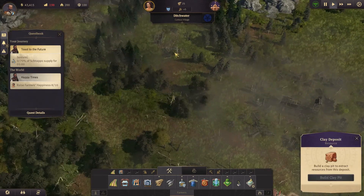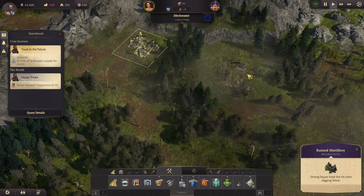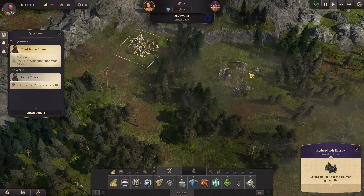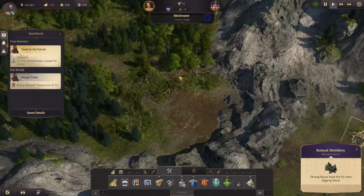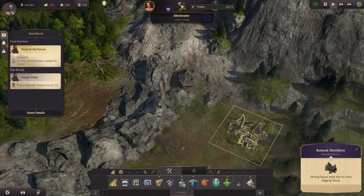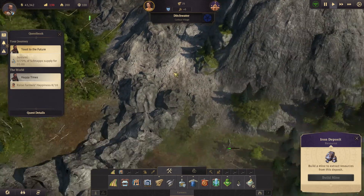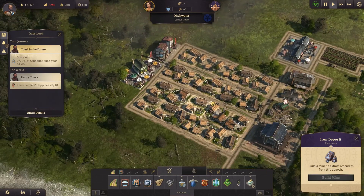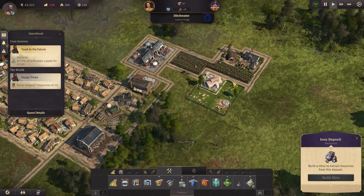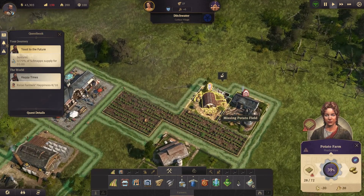Let's see what we have here - clay deposit, more warehouses, more stuff. Oh, but this is being demolished too - we just clicked edit. We have some timber, that seems fine. Iron deposit - cool, that will be for the near future I suppose.